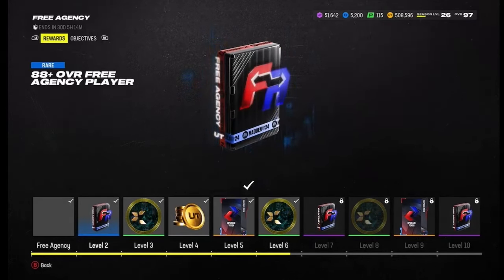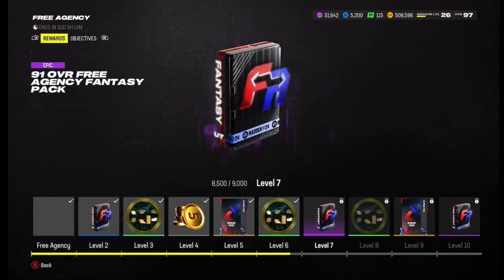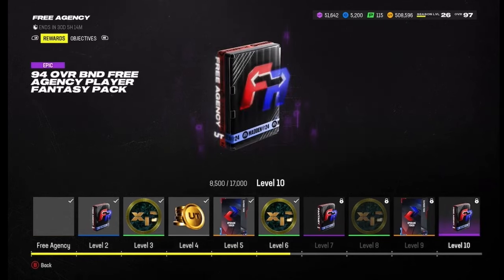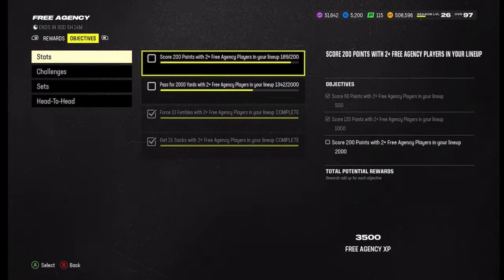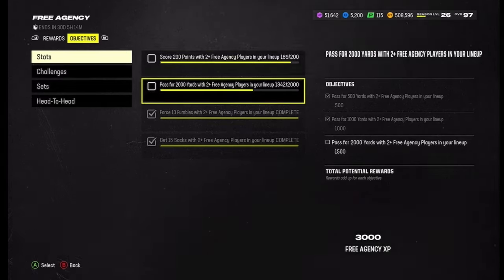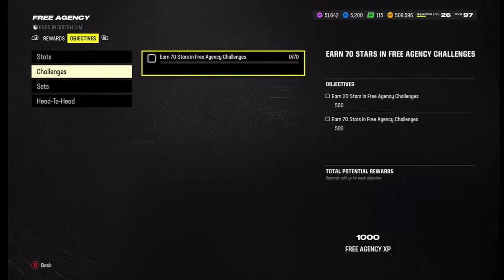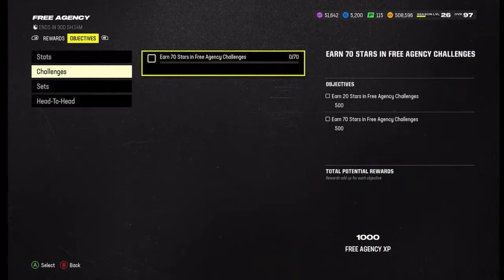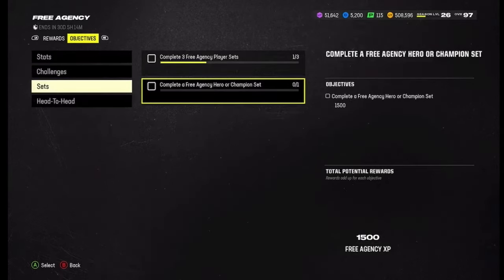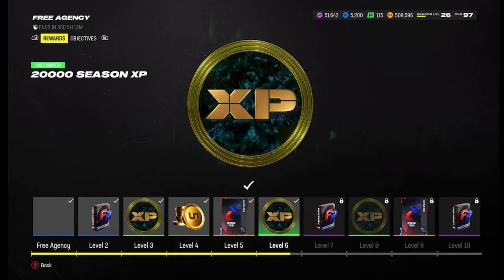Now going to the field pass for free agency — as you can see, 88 plus overall free agency card, then 28K coins for the field pass, 10K coins, upgrade token, 29K coins, 91 XP, another XP, upgrade token — there are only three of those. Then stats: 200 points with the free agent, two of them, 2000 yards, 100 fumbles, 15 sacks to earn XP and level up. Earn 70 stars to get XP, then complete three free agency sets, player sets, hero or champion, and head-to-head — get 2000 offensive yards and win 10. You get all the XP to level up the field pass all the way.